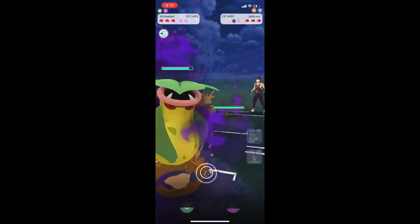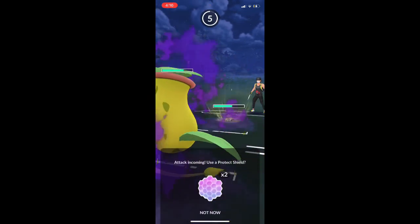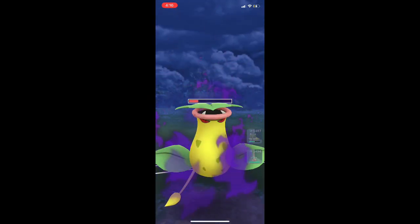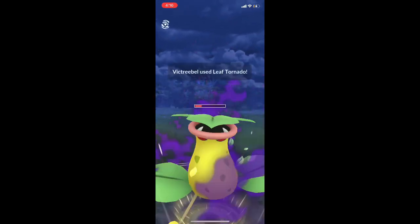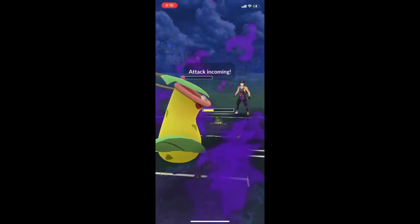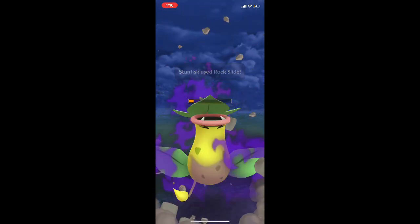We're going to switch to Victory Bell and get a few attacks in. They're switching to Galarian Stunfisk. This is going to be a Rock Slide, and I know just from lots of experience it's not going to kill us, so we're going to go ahead, let it hit us, and throw a Leaf Tornado. We're doing this because we want to make them burn as many shields as possible while retaining ours.